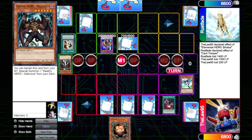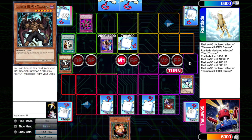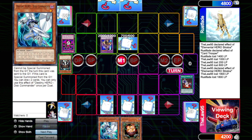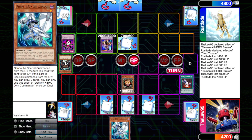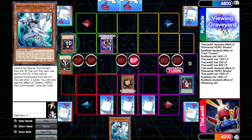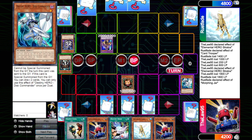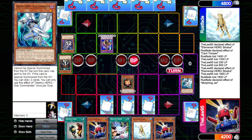We draw and fire off Premature Burial to get Stratos back. We use Stratos' on-summon effect to search, but he flips Ring of Destruction so we won't keep him on field for long. He gets destroyed, we both take 1800, and we still get to search with Stratos. We grab a Disc Commander since we know it's going to the grave anyway. We Normal Summon Sangan and swing into the Morphing Jar to get a fresh draw — we discard Disc Commander and draw five. Pretty solid draw all things considered, though nothing immediately useful.